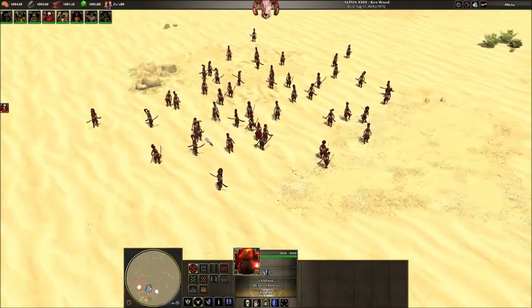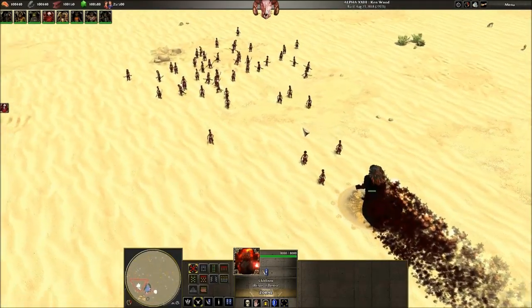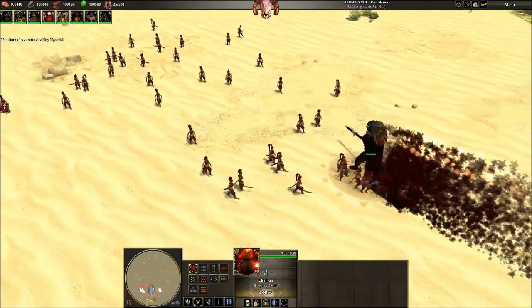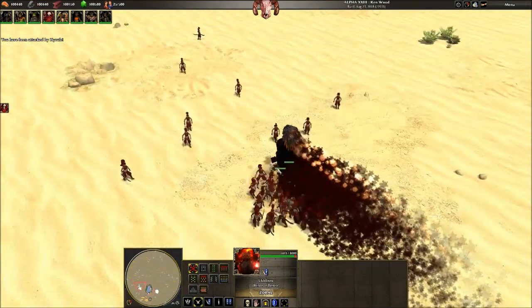I've thanked you a bunch of times already Exo, but I can't thank you enough for some of the stuff you've managed to get in this mod — knockback is my favorite thing you've done so far. I'll have him walk past these ones and get into the group and attack them all at once. They're barely doing any damage to him.